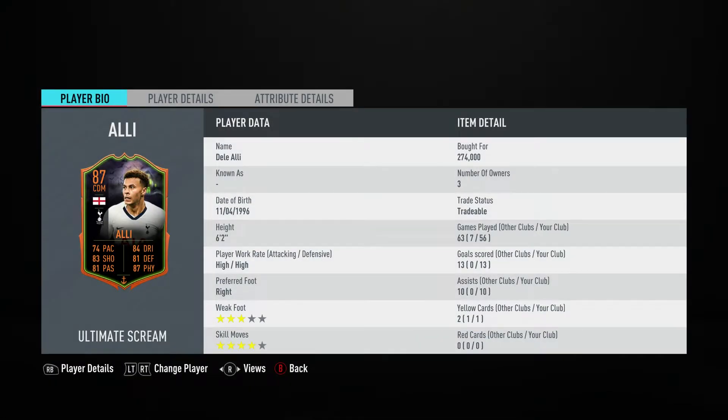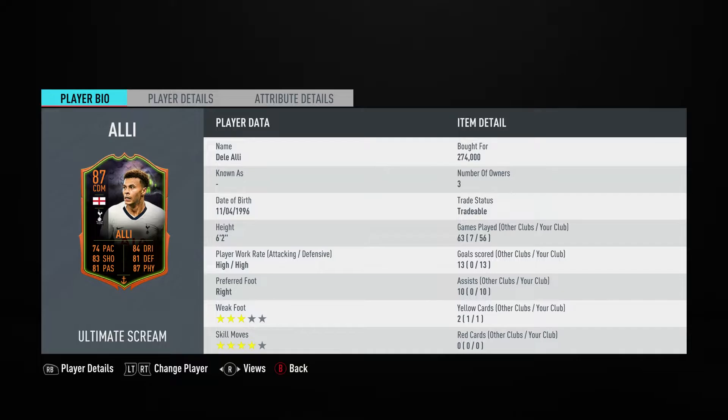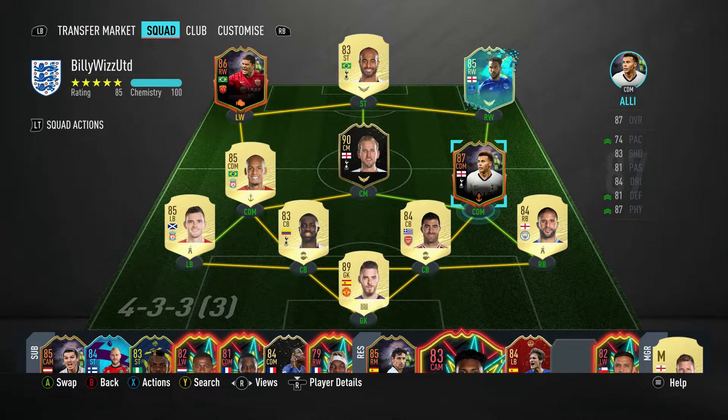The CDM I think is the star player of my squad — it's Dele Alli, over 274k. He's just all-round a beast. He's 6 foot 2, only three-star weak foot, but he's a CDM so he's not having a huge amount of shots. Four-star skill moves, pace is 74 so it's not slow for a CDM, shooting 83, passing 84, dribbling 81, defence 87, physical strength 79, stamina 98. He can go the whole game without massively losing energy.